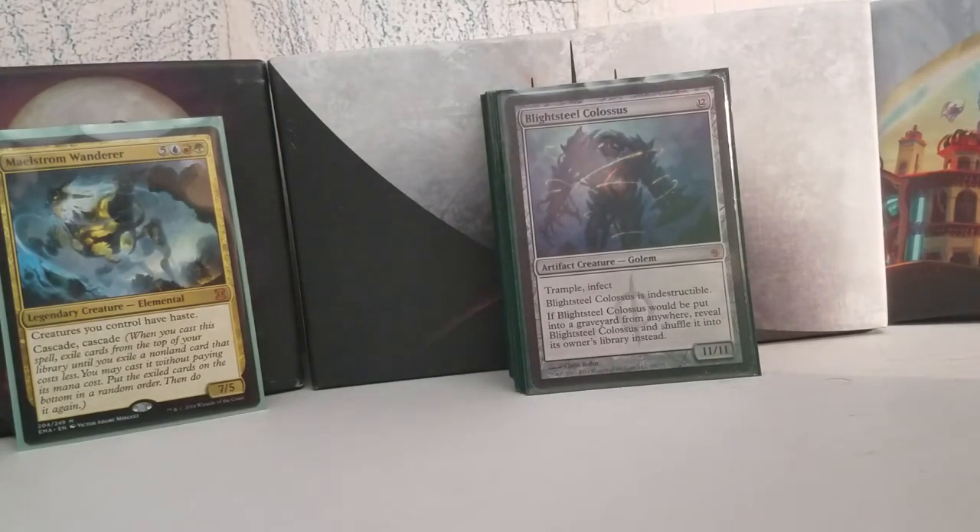There's a Blightsteel Colossus — basically the same deal as Ulamog. If your deck is starving for a win condition and you're a creature deck, Blightsteel Colossus is probably the way to go if you can get a hold of one. It's an 11/11 with trample, infect, and indestructible. And like the Worldspine Wurm, if it's put into a graveyard from anywhere, you put it back into your library. This deck just needed a couple of bombs to make sure that something that would stick would cause an immediate issue, so we weren't just puking our decks out and going nowhere.